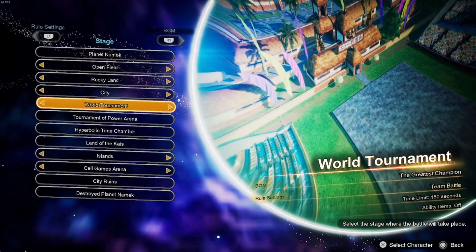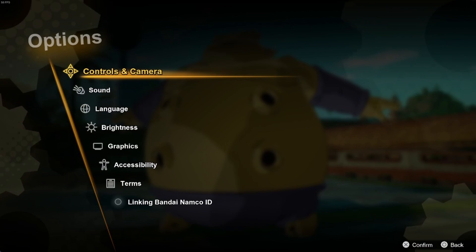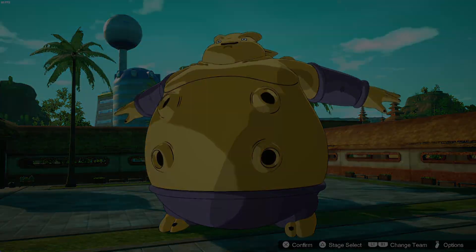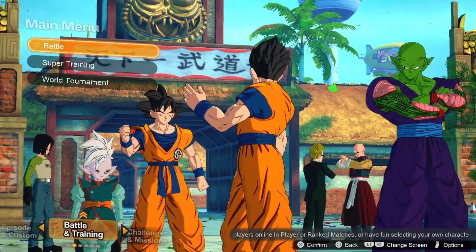You can set the World Tournament Arena. You can just hop in and go straight for it. I like to use this arena because it's a small one — they can't really run away. Because some characters you fight, like Android 19, just like to run away. So that's how you do that.